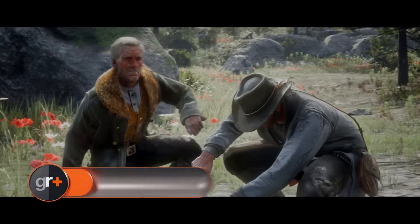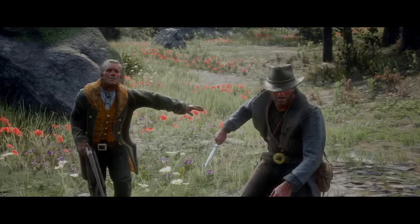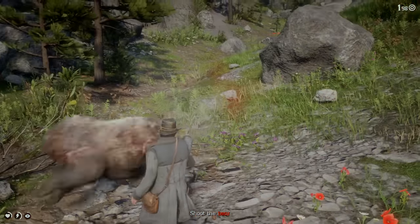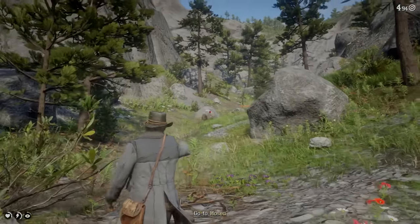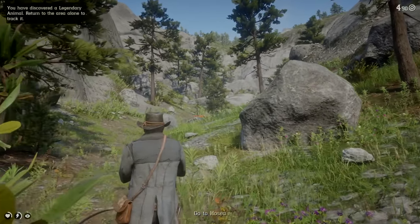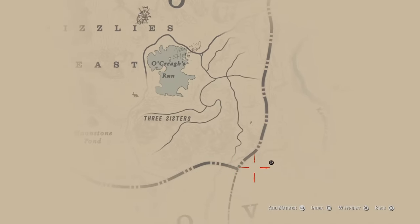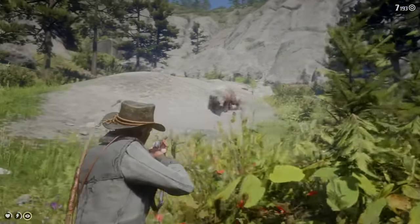1. The Grizzly Bear, Grizzlies East, Amberino. This utter unit is a damn sight more homicidal than your average bear. You'll first encounter it in Chapter 2 while hunting with Hosea during the 'Exit Pursued by a Bruised Ego' mission. At this point you'll probably only have a pistol and bow, so there's a good chance you won't be able to kill the bear. Just return to its hunting spot north of Ocria's Run in Grizzlies East a few hours later when you've got a Springfield or Rolling Block Rifle, and a few well-placed shots of express ammo should floor the brute.